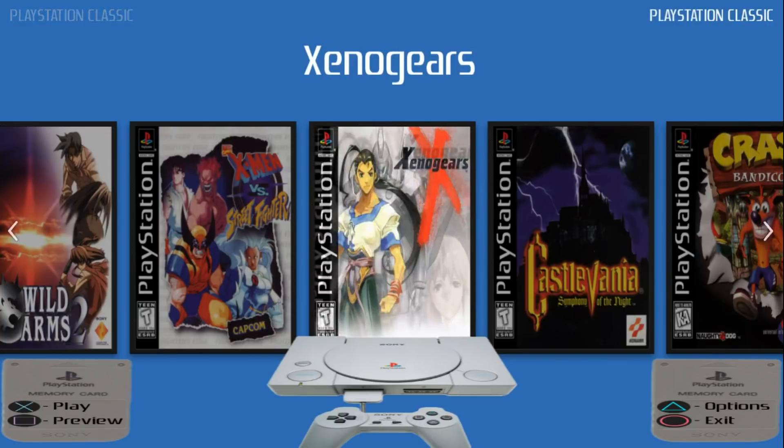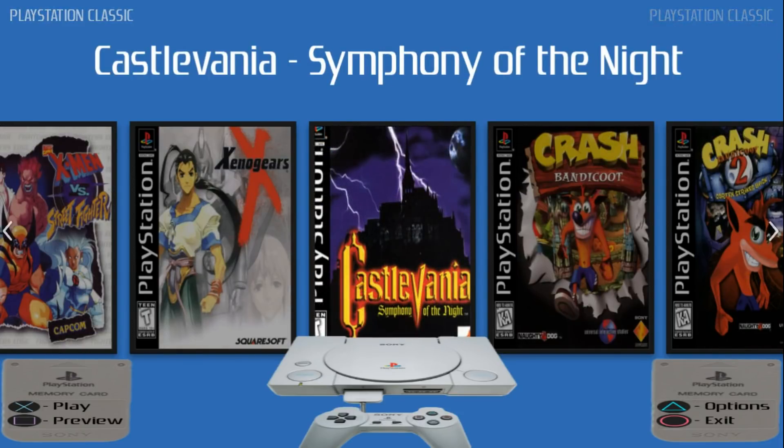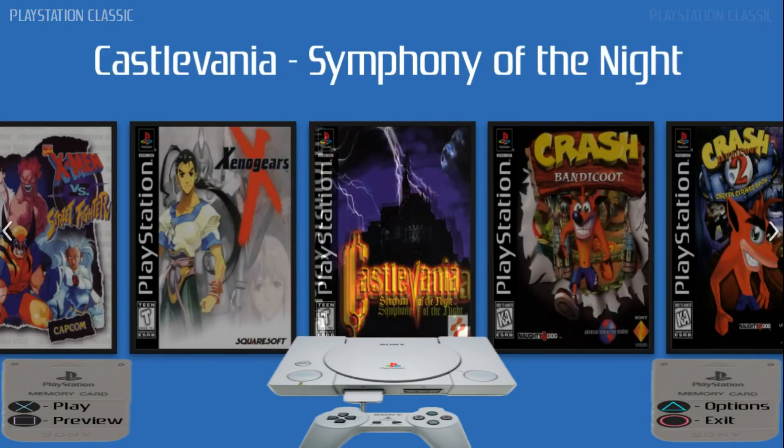I did want to show this to you guys. It does have some pretty cool options. You're seeing the PlayStation console with the original controller. You've got two memory cards that are telling you which buttons do what. Game name at the top, nice and big — I wanted that to stand out. And then you've got the flashing PlayStation Classic in each corner, and the little arrow is telling you which way to go.